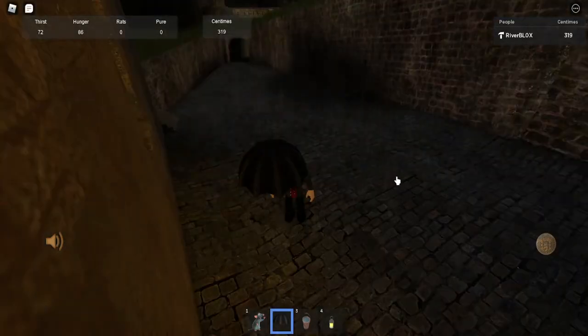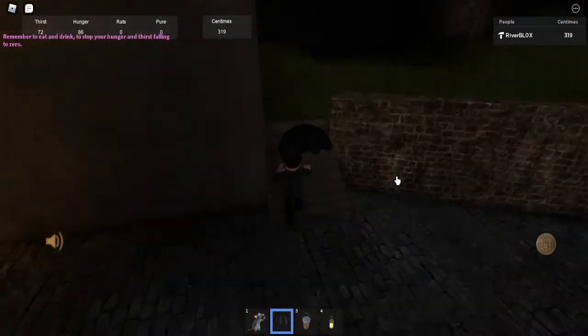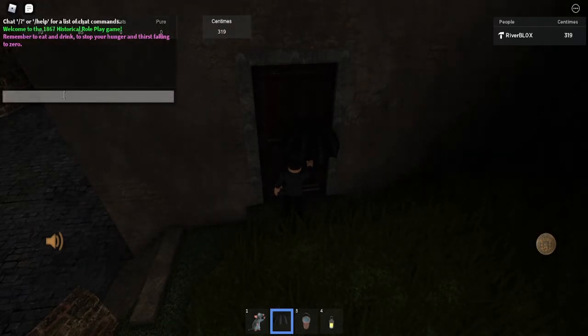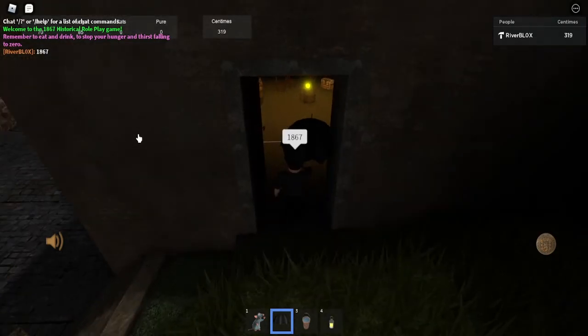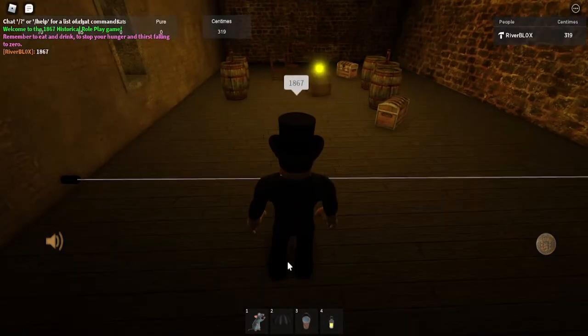Oh look at that — what is there inside this building? It's the golden apple! So if you want to find the golden apple, just head up these steps and into this locked door. The door's locked, so to unlock it you need a secret code. As you might guess, the game is called 1867, so the code is 1867. I'm gonna go inside and I'll put the umbrella down now because it's nice and dry inside.